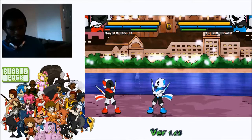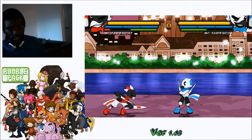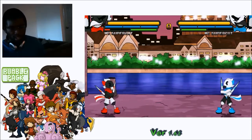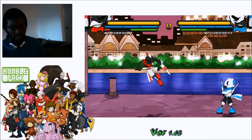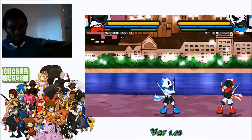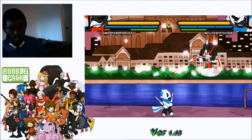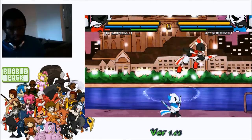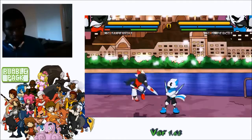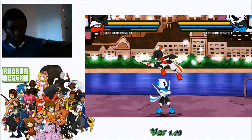His move speed isn't super fast, but his dashing is really fast and he has a double jump. With the double jump you can do a double jump cancel, which gives you fast mix-ups or double jump back mix-ups that can lead into fireballs.